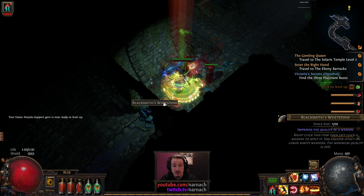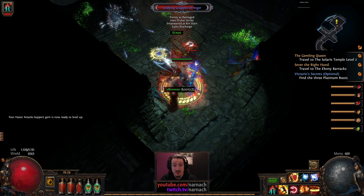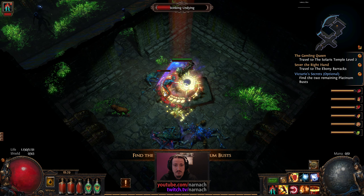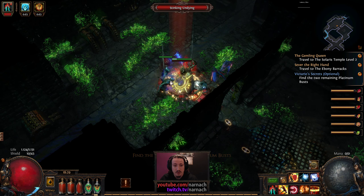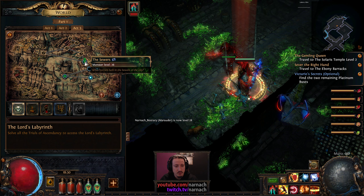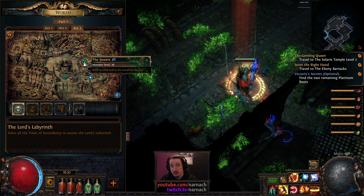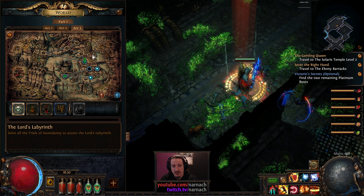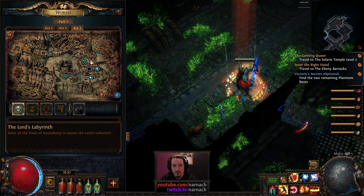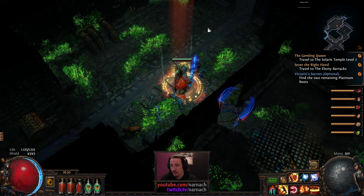We find ourselves at the start of the Sewers. Sewers are much smaller these days than they used to be — takes a lot less time to traverse through, which is nice because the Sewers always felt a little long. In 2.0 they shortened them already. Right now we just go from the Slums into the Sewers and then to the Marketplace. Before 3.0 we had the sewer entrance, then the Warehouses, then downstairs again, then the Marketplace and underneath it. And I think at one point there was even more before the Warehouses, if I'm remembering that correctly. But that is a long time ago, at least as far as games go.